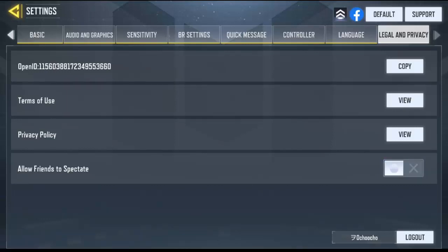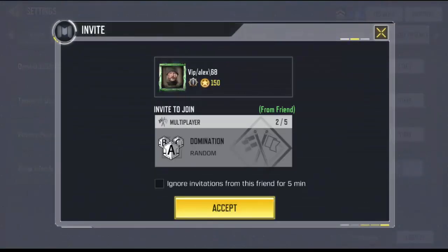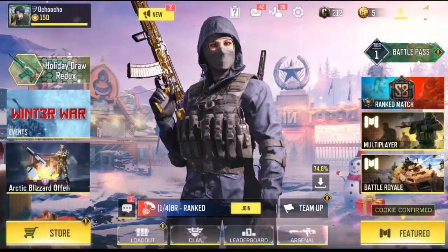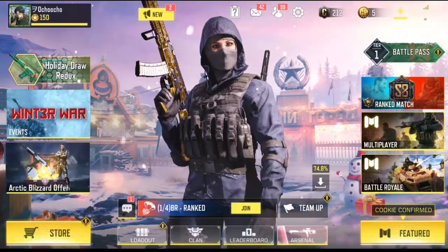Just click on it and boom, you're going to turn it off. So if you're in a match, your friends cannot spectate your match. You need to turn this back on if you want your friends to spectate your match. I've been getting so many comments on how to disable this, and I'm really happy that CoD Mobile actually added this option. So right now, no one can spectate my match.